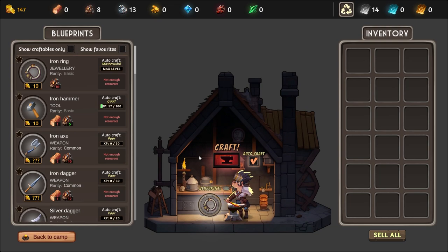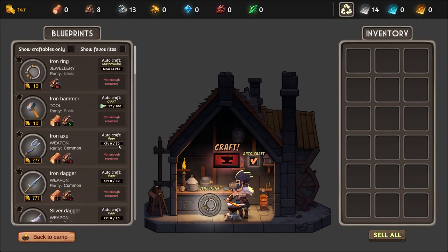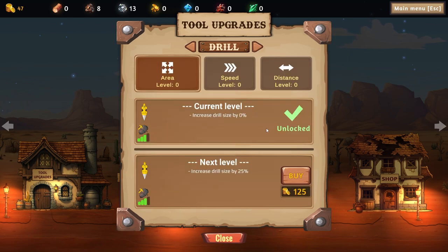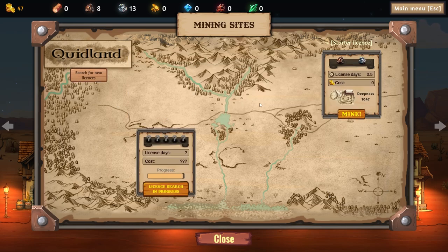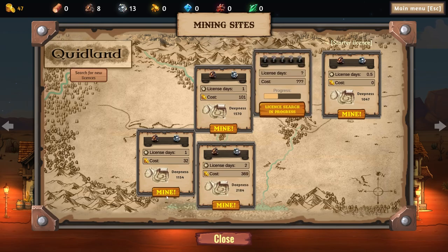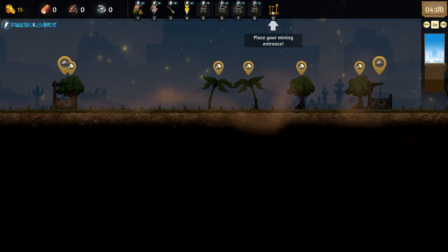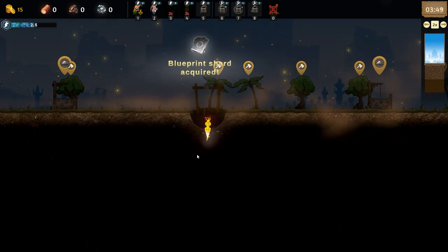147 gold. Can't do that one — not enough resources. I've got 100 gold, let's unlock our drill! Awesome, unlocked, sweet! Let's go try it out. Mining site — let's search for new licenses. Anything giving me all 32? One day I'll be happy with that mine. It gives me more time — four minutes instead of two. Yeah, four minutes instead of two. Let's go!